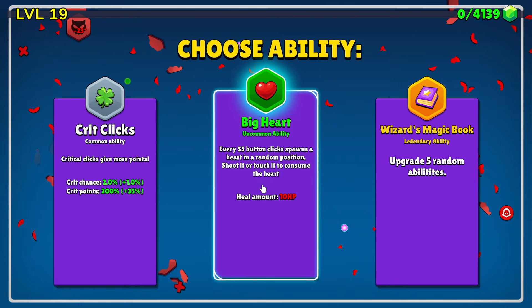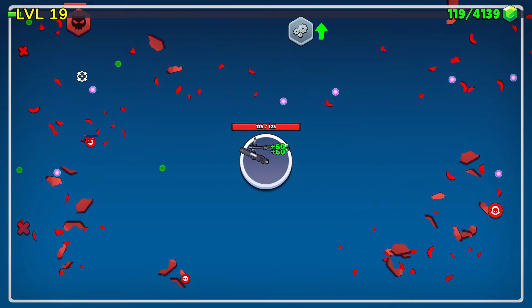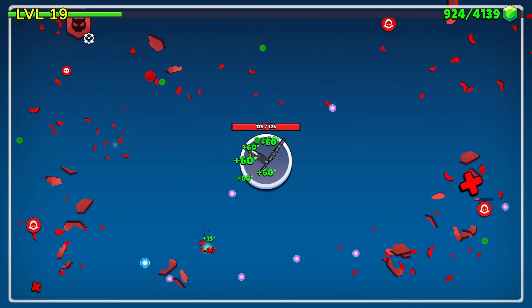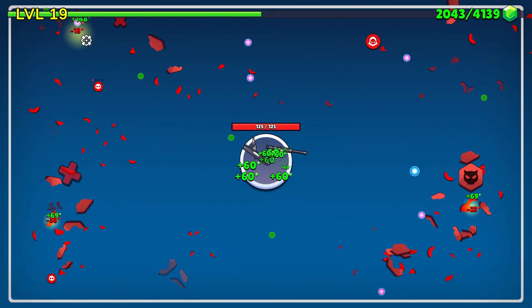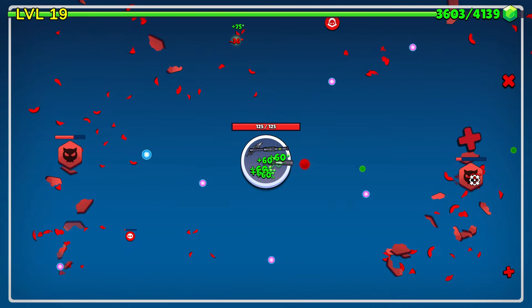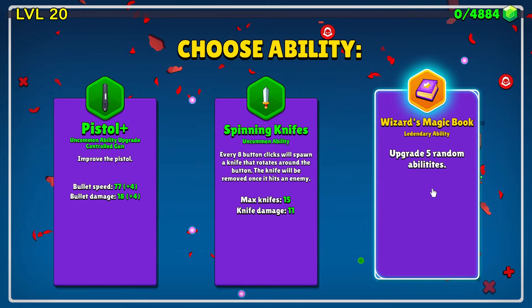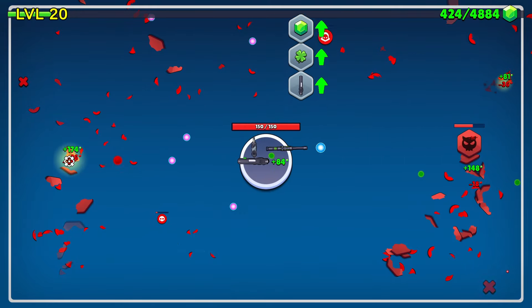So that's more health, but we'll take the upgrade five random abilities. That was loads, thank you very much. We are going to get shot — that's not good. We have got a bit of health regen, which is nice. I could do with a bit more though. We'll take upgrade five random abilities again. Thank you very much.